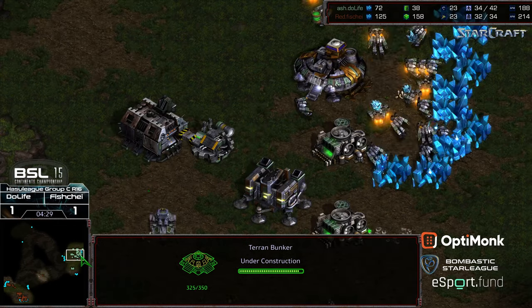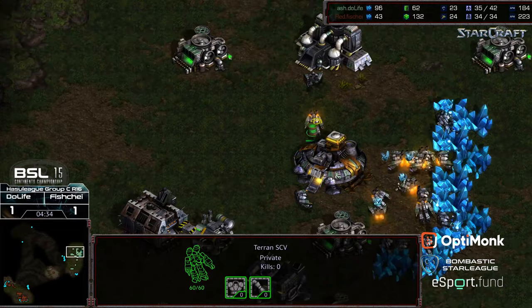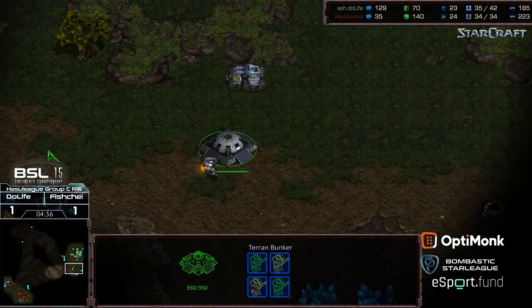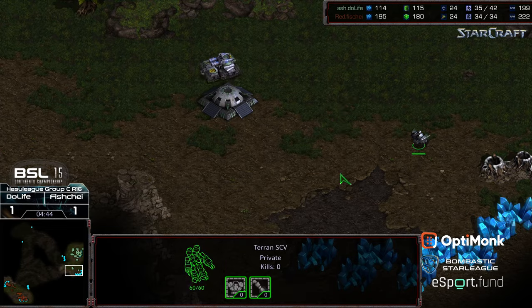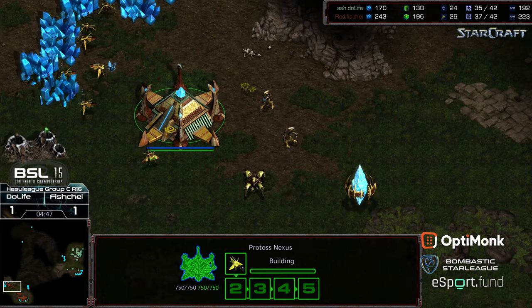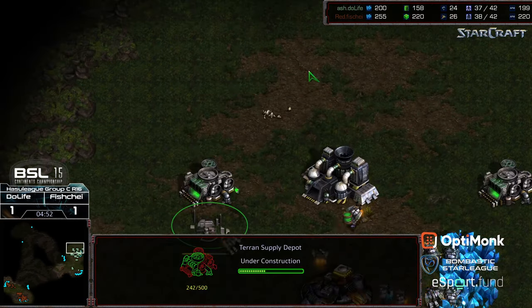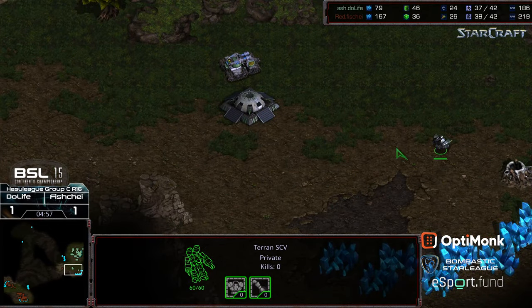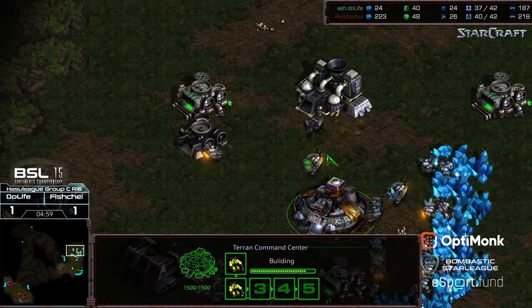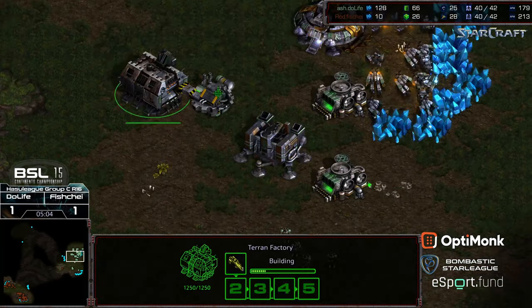Do Life keeps three SCVs on gas while putting down a bunker at the natural expansion. I'm wondering if this is a build order mistake — not pulling the SCV off to get the nexus faster — or if he's telegraphing something. The dragoon is peeking in to see whether the natural has been grabbed yet. Fisheye has a big economic lead, and it's going to be a while before Do Life gets minerals. A second siege tank is coming out.